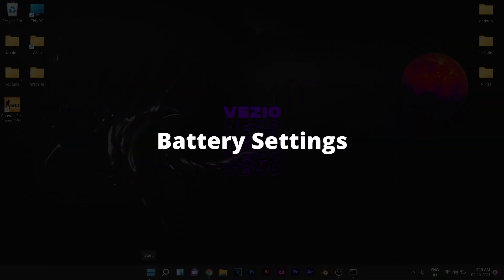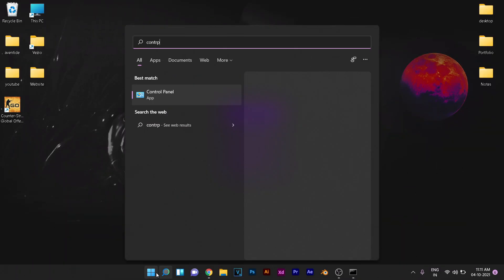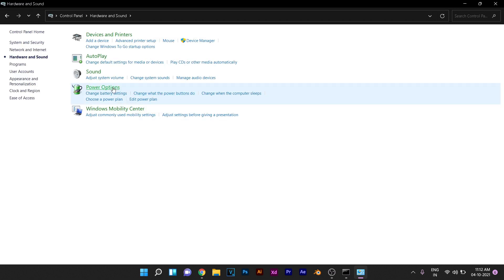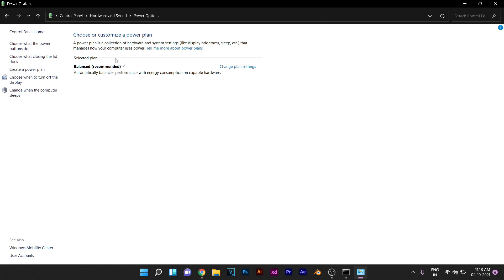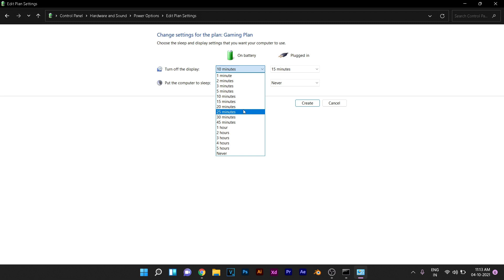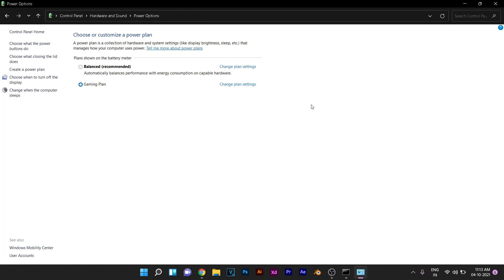Go to Start and search for Control Panel. Open it, go to Hardware and Sound, then click on Power Options. Click Create a Power Plan and make sure it is set to High Performance. If you have an option for Ultimate Performance, select that. You can name it something like 'Gaming Plan,' click Next, set the display turn-off time as preferred, and click Create.